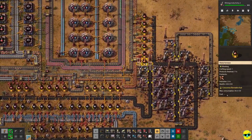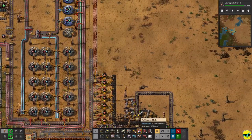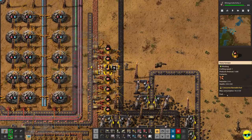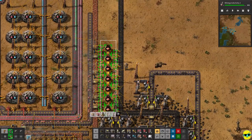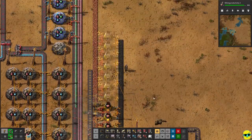We can just continue this up, so let's do that. I'm going to copy this structure with Control-C and just put another one right here. This will allow us to boost copper output.